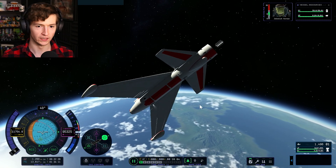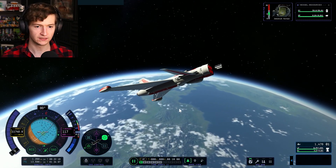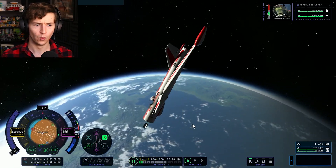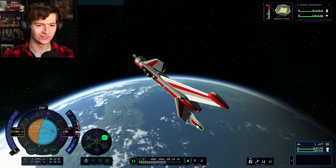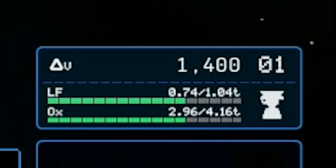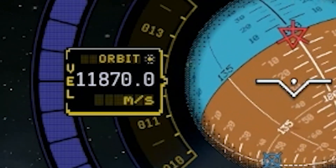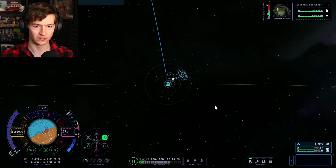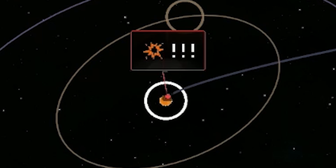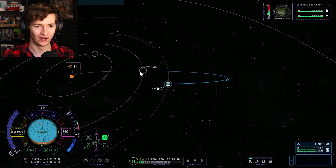Look at that — the RCS is helping us stay stable. That's brilliant. So the second we're out of the atmosphere, stability is gone. We used 200 meters per second delta-V to get up there. We are at 11,000 meters per second in speed. What's our trajectory? Just out of Kerbin — we're going to crash into the sun. Sun round two, anyone? Anyone want to go to the sun for round two? Third test.